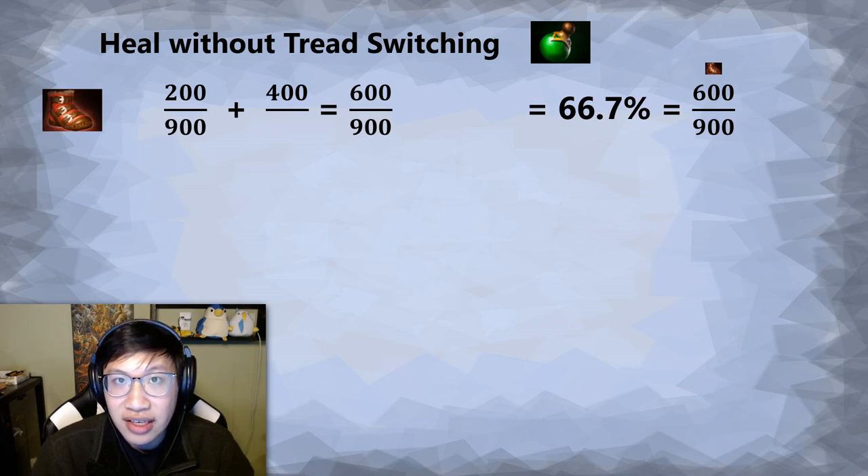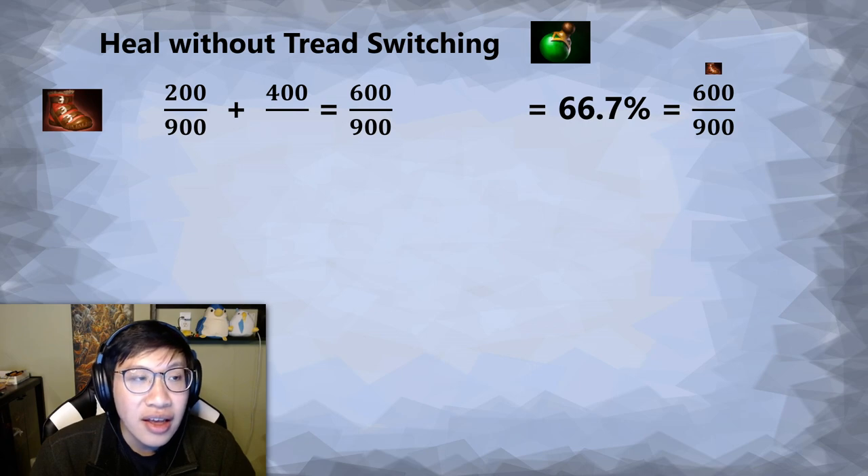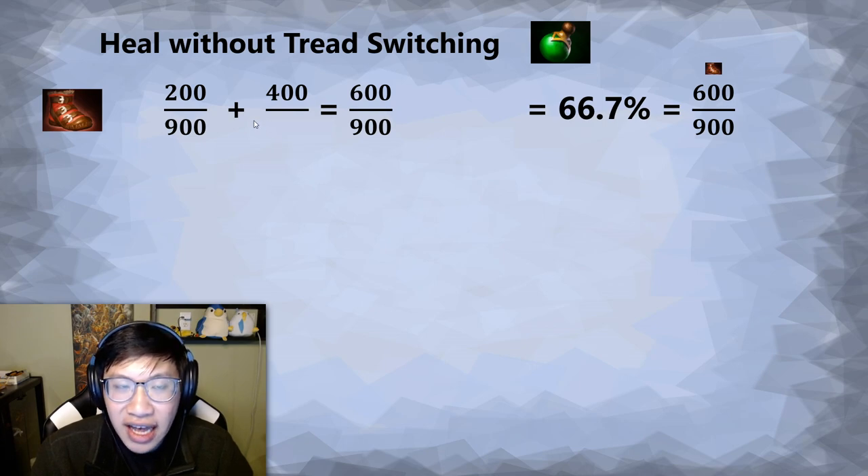Mana is not the only case this works in, so let's take health and healing. If you're on strength treads — which gives you 200 HP from the 10 strength — let's say you're at 900 total health. You're sitting at 200 because you were just in a fight, and now you want to salve up, which will heal you 400. You end up at 600 out of 900, which is 66.7%. You didn't tread swap at all, so that is where you're at.